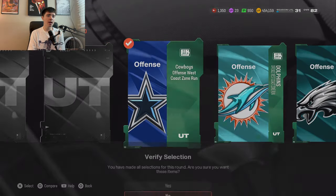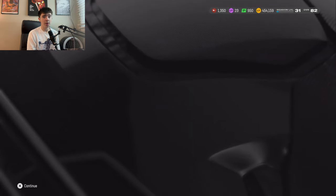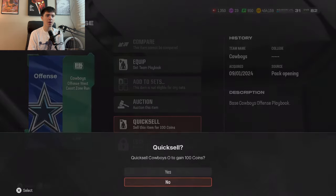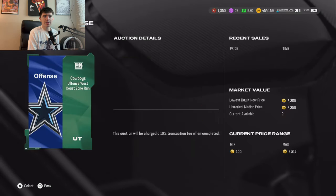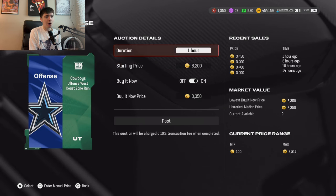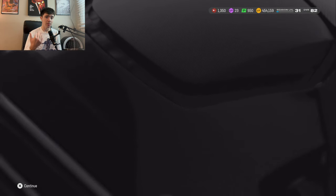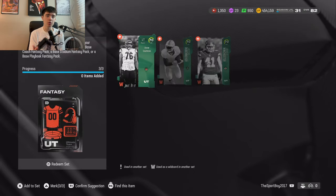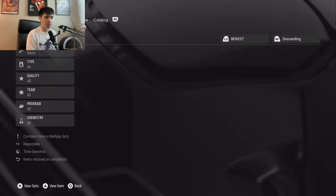So I always recommend doing this. If you guys have like 5 or 10k coins, it helps build up the stack. We'll take the Cowboys — there are some more expensive playbooks than others. It would have cost us about 1,000 coins to complete this, and it's going to sell for around 3k. So it's a nice little 2k profit. I 100% recommend doing that if you guys just want to make some quick and easy coins. Doing that pack is a great method for beginners.